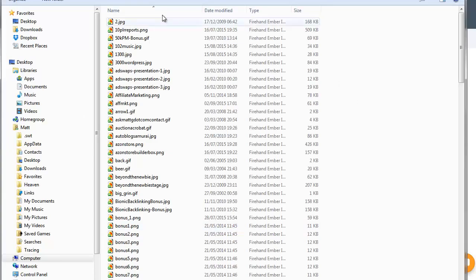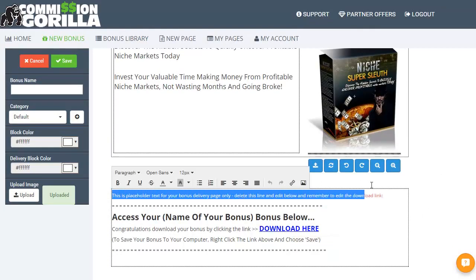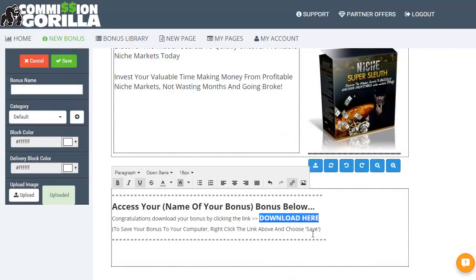Let's click on upload and pop an image in. There we go — Niche Super Sleuth box. The placeholder text here is simply to remind you to put the download link in, so you probably want to delete that. Let's get rid of that and put a download link in. This is a fake made-up one so feel free to copy it if you want. Basically all we need to do is highlight that, click on the link button, put in the URL, leave the text as it is, and decide whether we want it to open in a new window — usually better off as a new window, so click open.